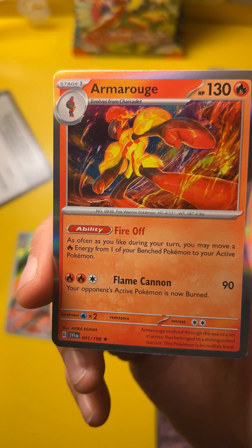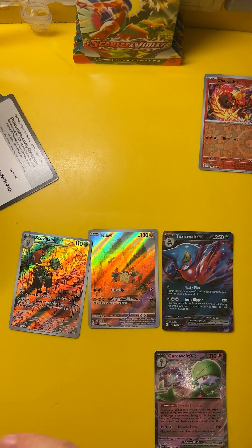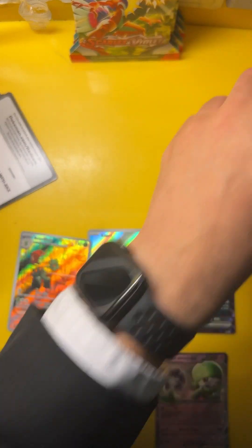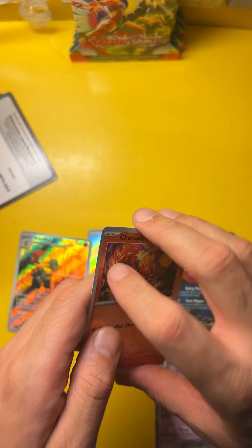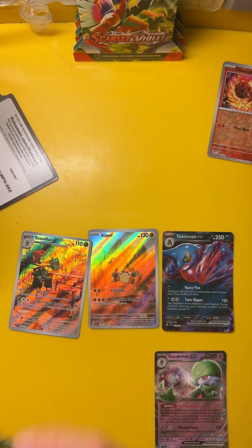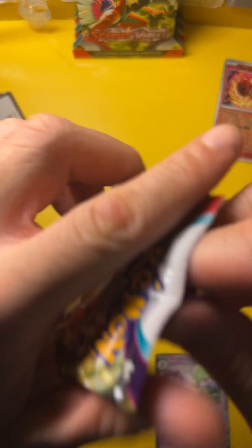You know what, I like the blue one better but I actually like this — this is nice. I am satisfied, I am super satisfied. See, we've got these two — this is cool, I like it. I am not disappointed with this set. I like the art, the illustration — very nice. It might make me start going for these packs more.